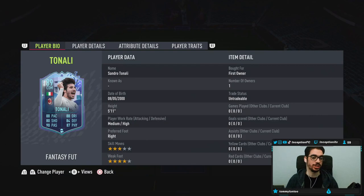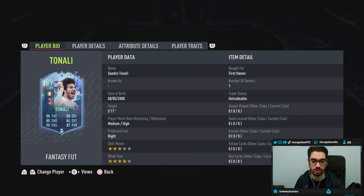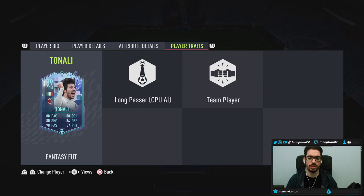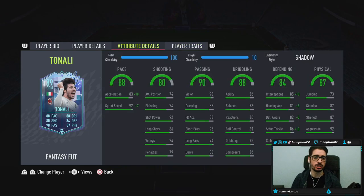With Sandro Tonali, we're taking a look at someone who is 5'11", medium-high work rates, right-footed, three-star skills, four-star weak foot. For a CDM, look at his base card stats with the four-star weak foot and the work rates — this is already incredible. In-game player traits: the card has the team player trait.